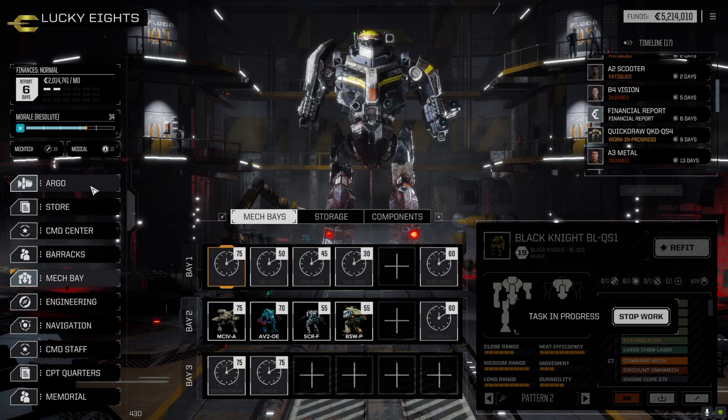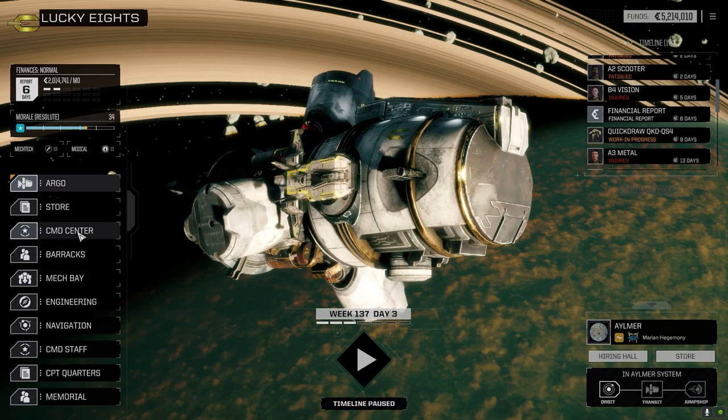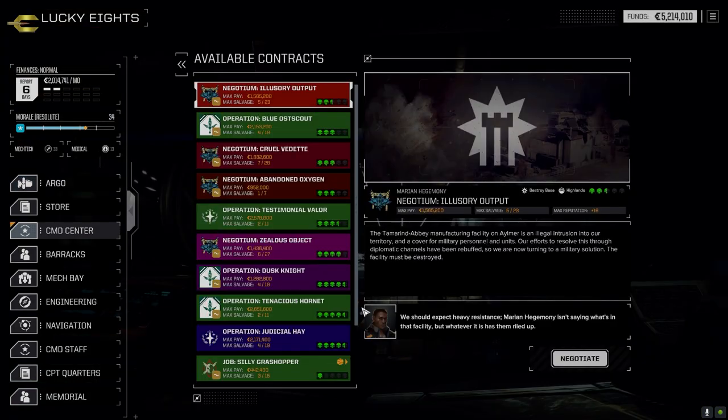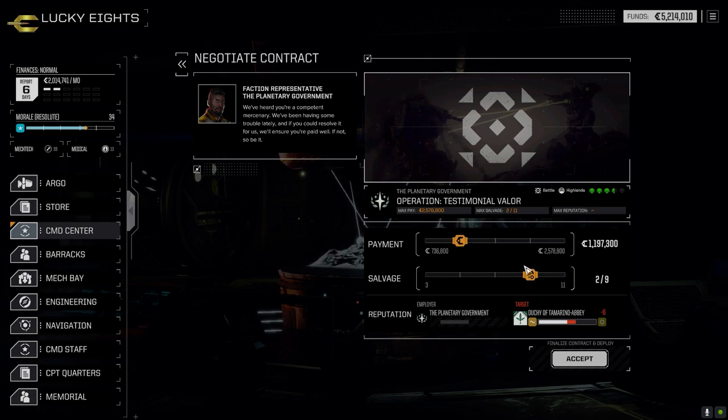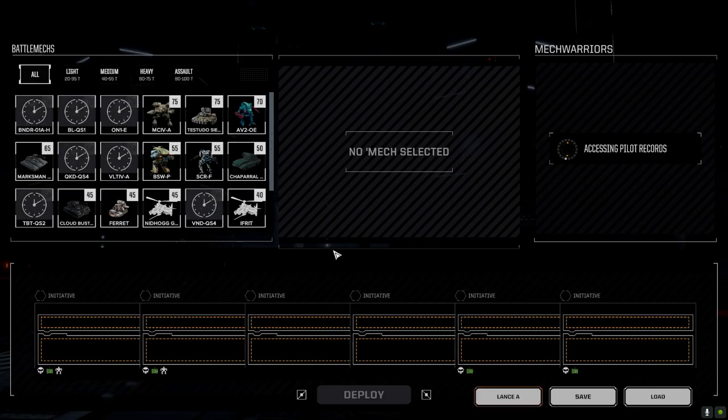Let's have a look at the command center because I do have a mission I want to take today. We're going to take this one against Tamar and Abby. With the 211 salvage, this should be a good fight — three and a half skulls. Going full salvage because I don't know, 400,000 more probably for repairs. The extra two of these aren't going to make that much difference.